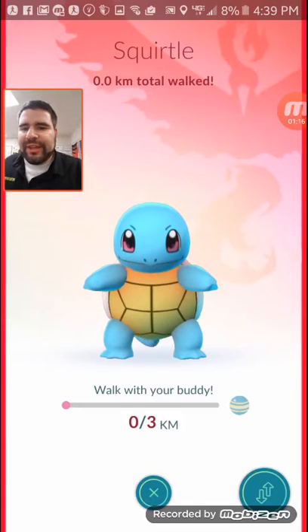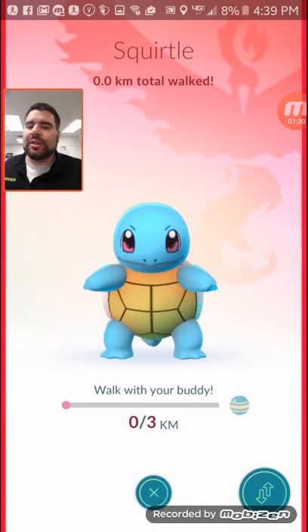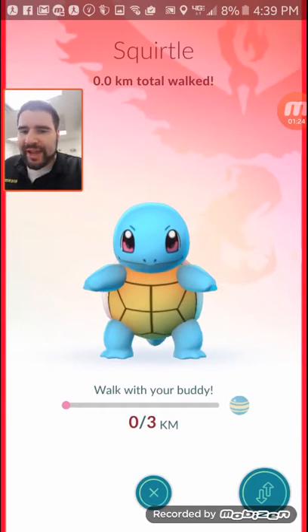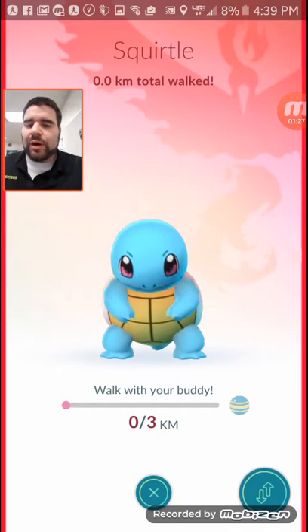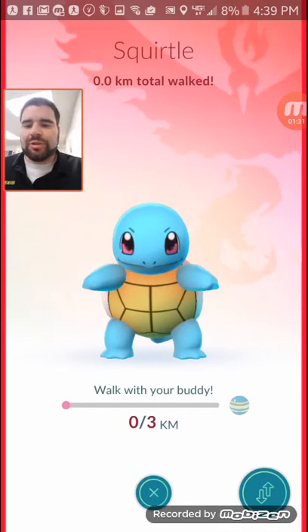The strategy I think this works best for is if you've got some Pokemon that are hard to catch, like the starter Pokemon, and you don't really have time to go to all the nests and whatnot — you can use this to help you walk and gain levels on your Squirtle.